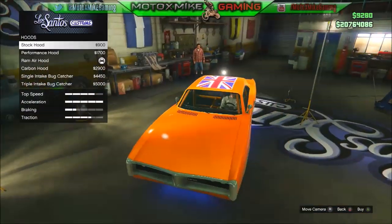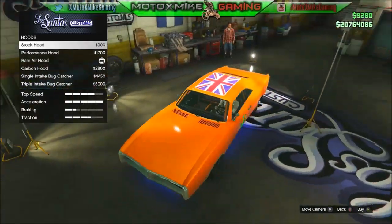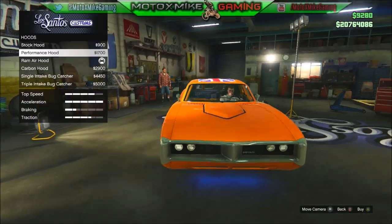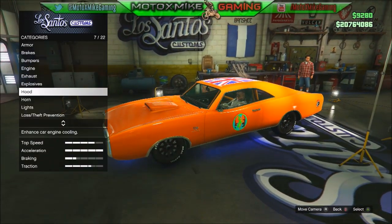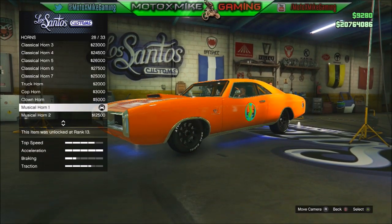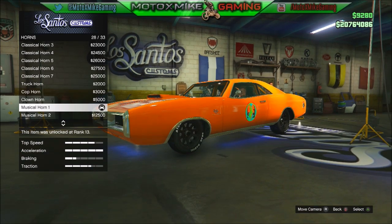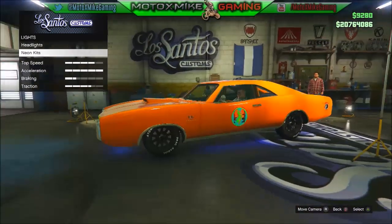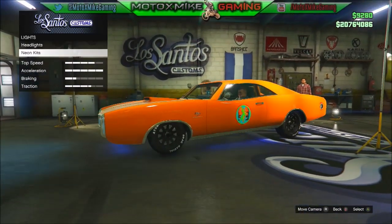For the hood, that would be the closest thing, but I don't think it really looks the best with just a flat looking hood, so I just put that little scoop on it, the Ram Air. For the horn, you want to change it to the musical horn one — I'm pretty sure that's the rebel call from the actual Dukes of Hazzard. You don't have to add neon lights, but I just added the blue to sort of fit in with the rebel flag on the top.